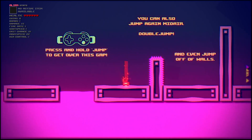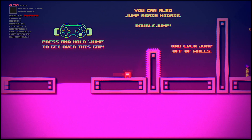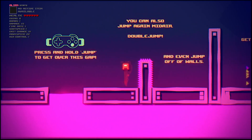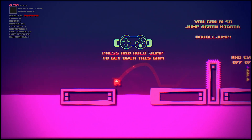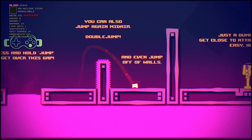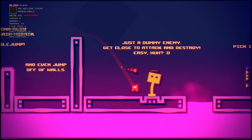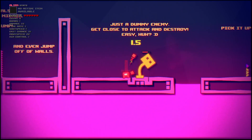It feels nice and easy to control, and I always like that with the Switch. Press and hold jump to get over this gap — you can kind of do a slight glide, I think. We'd just double-jump this, and you can wall-jump, which is sweet. And when you get close to things you just auto-shoot, which is nice.